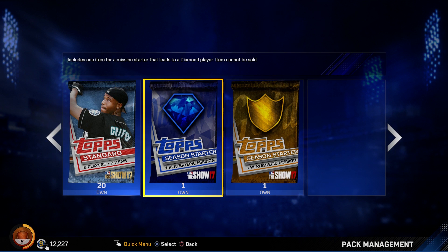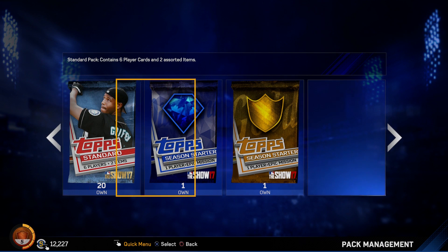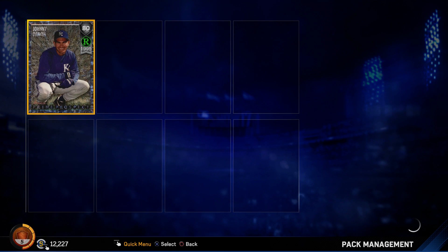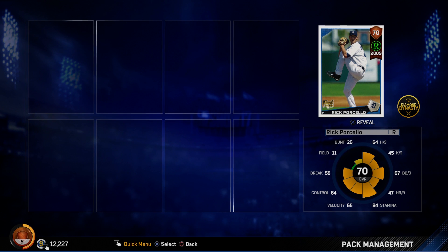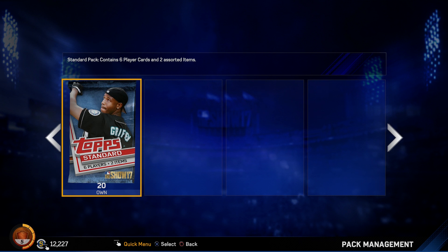I have 20 packs left, so I'm going to open these last two on camera and save the rest to open off camera — no sense going through them all. If I get something really good I'll just take a screenshot and post it to Twitter. Opening up: Johnny Damon — I wonder if these are the same for everybody. And Rick Porcello, a 70 overall rookie from 2009. So that's the end of the video. As always, thanks for watching — don't forget to like, comment, subscribe, and stay tuned for more MLB 17.